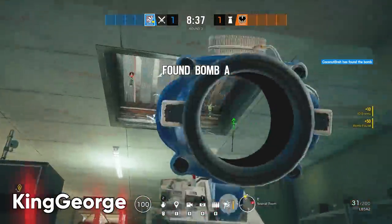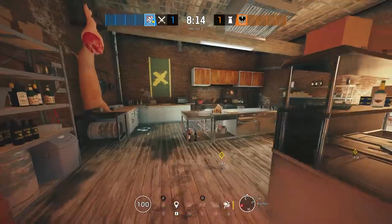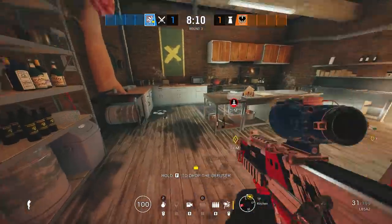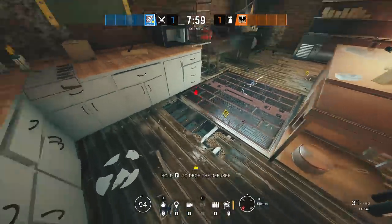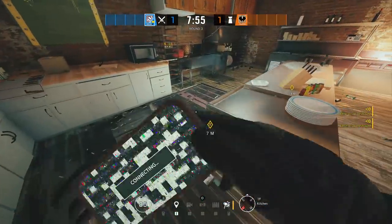Now giving some love to Thermite. If they don't get killed from that last angle, you can use this trick on any hatch that's by a soft floor and has an electrical on it. You can simply use any gun to shoot out the top layer of the floor and then drop a nade in there to get rid of an electroclaw placed anywhere underneath. I saw this first on King George's stream, so huge shout out to his big brain for this one.